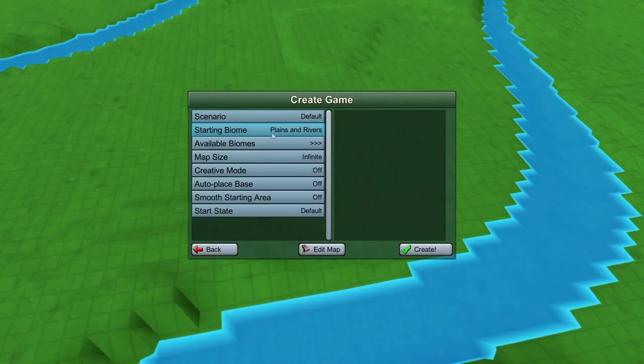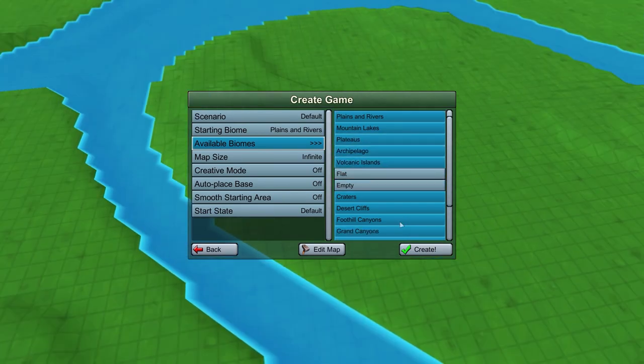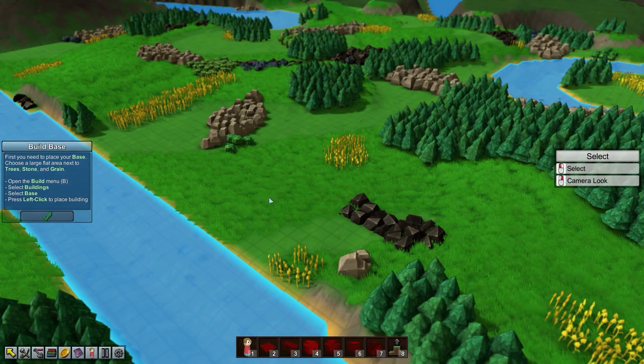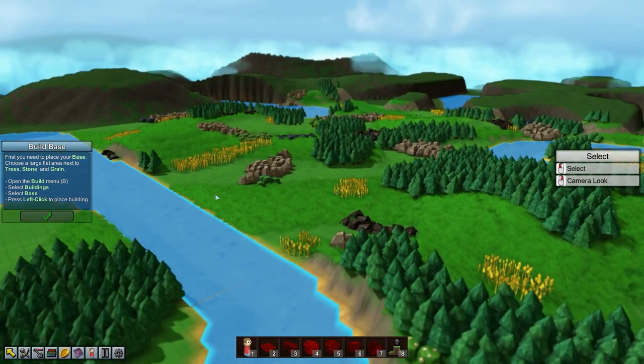We're going to create a whole new game here — leave the defaults, turn all the biomes on, we don't need flat and empty. Map size: infinite, that seems great. Creative mode off, autoplay base off. Luckily, because I'm completely new at the game, they give us these tips.